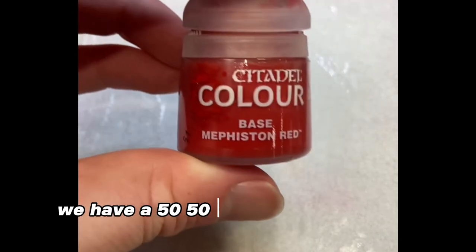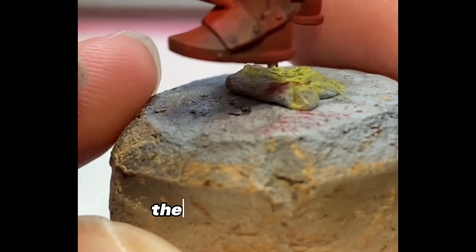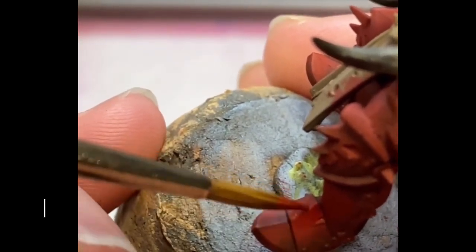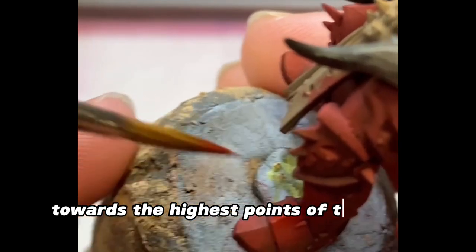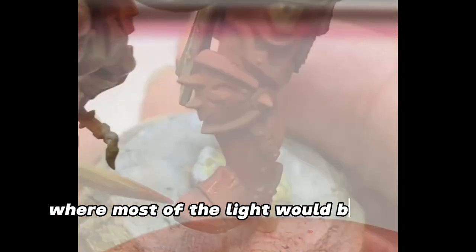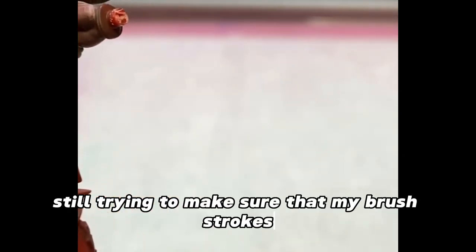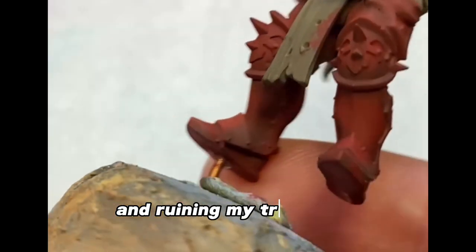Next up we have a 50-50 mix of Mephiston Red and Evil Sun Scarlet from Games Workshop, and I'm going to paint this in a similar way that I did the Mephiston Red, except this time in a much smaller area, gradually building up some of those layers towards the highest points of the model where most of the light would be hitting. Still trying to make sure that my brushstrokes are ending in the brightest parts, not into the shadows and ruining my transitions.